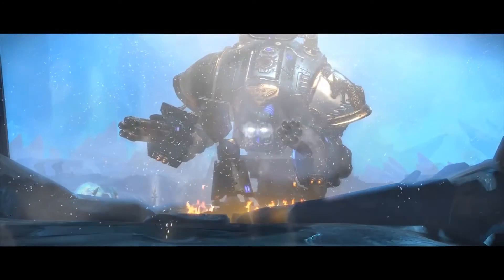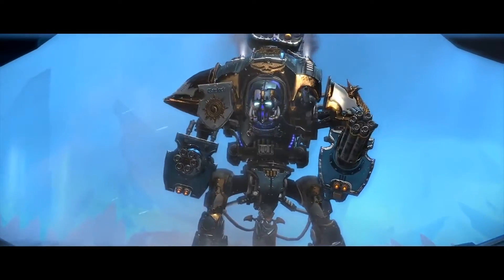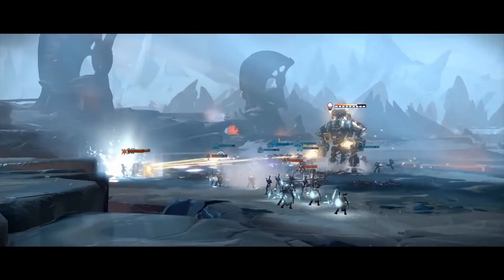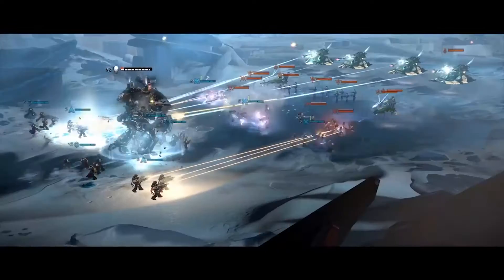One of the faction mechanics we're showing in Mission 14 is the drop pods — basically death from above. What that allows is for the player to be able to put units into drop pods and drop them exactly into the battlefield when they're needed.